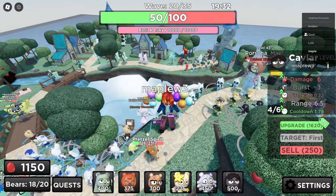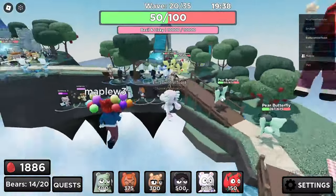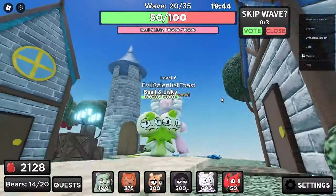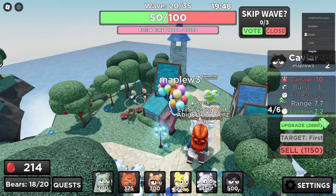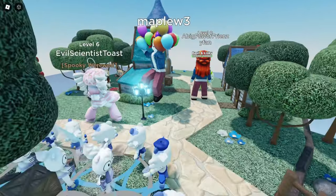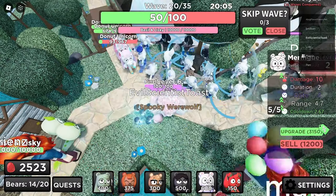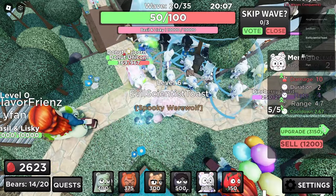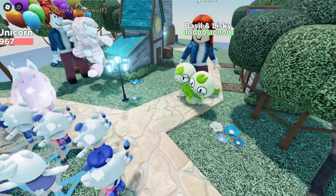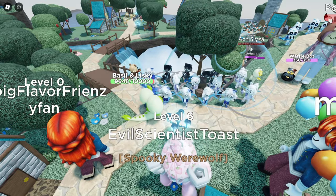Wait, we do have a mini-boss. Where? Oh no. Where are they? Oh, we're here — Basil and Lisky. It's like a two-headed snake. That's not good. It's on the shortest track. 10k HP, but it moves super slow, so maybe? Does it have any super ability? It does. What did it do? I wasn't watching. It shot something. Maybe it stuns only a few things.